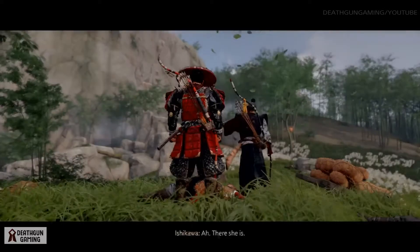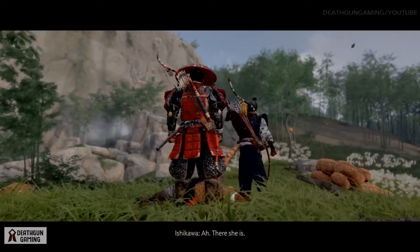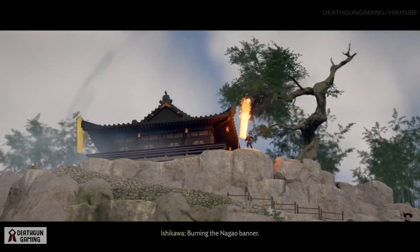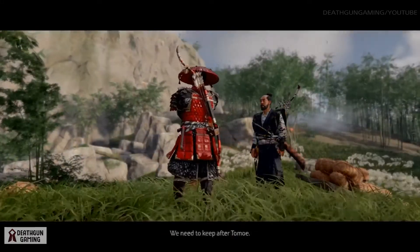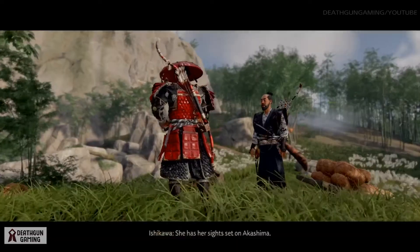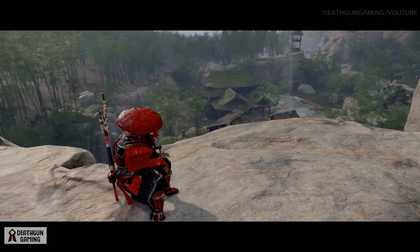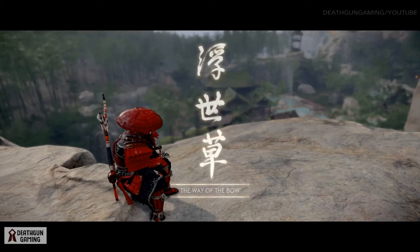After doing that, if you talk to Sensei Ishikawa you'll pretty much be done with the mission. You'll find Tomoe all the way up there pulling some shenanigans. She has her sights set on Akashima, so you'll need to keep after her and look for her there. And that's how the quest is completed.